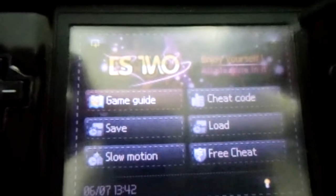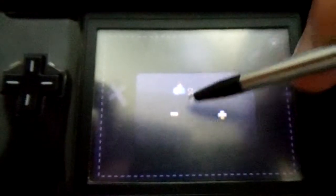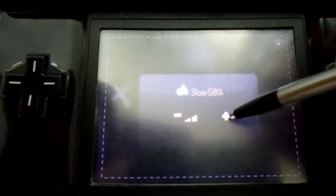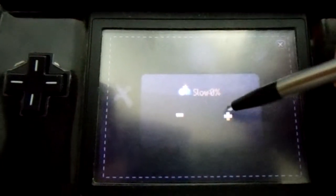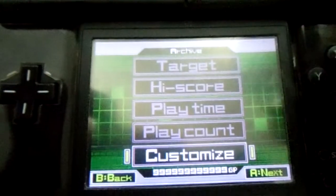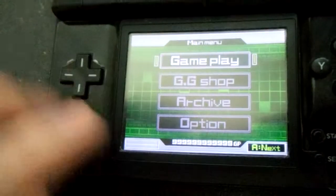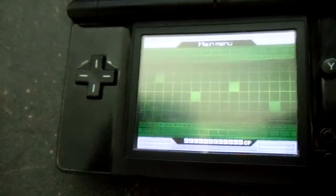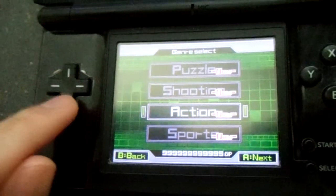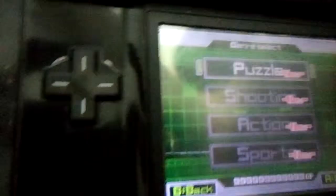We now have slow motion, which is kind of fun. We have a minus and plus — plus raises the slow motion, minus brings it down — and you have a little percentage up there. We're just going to put it at max so you can see what it looks like. You can tell that it's kind of slowed down; it's not as fast as it was before. And right across the screen there's some graphical glitching.